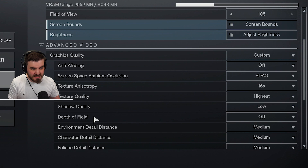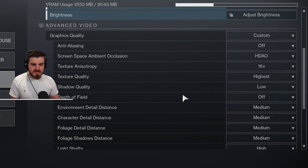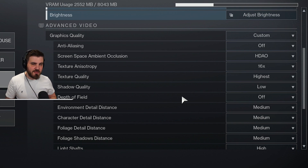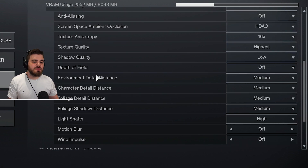Depth of Field — keep this off. Depth of field is where things further away look blurry; it's meant to look realistic but I'd recommend keeping it off in every single game. It makes the game look horrible, and as a post-processing effect it also affects FPS.